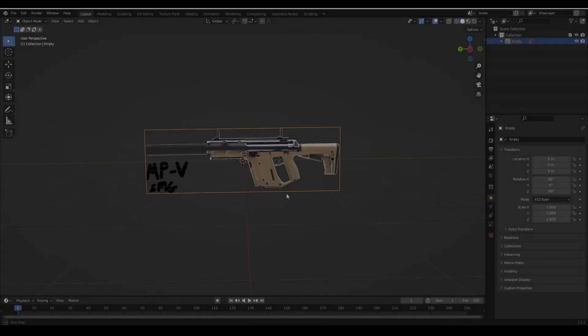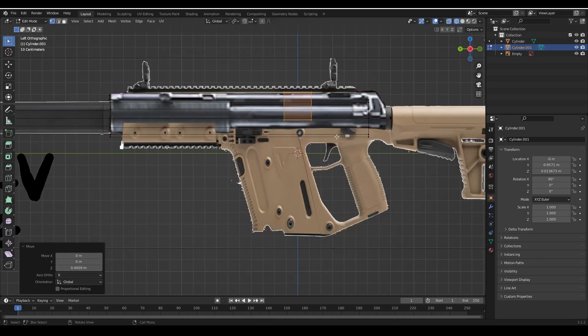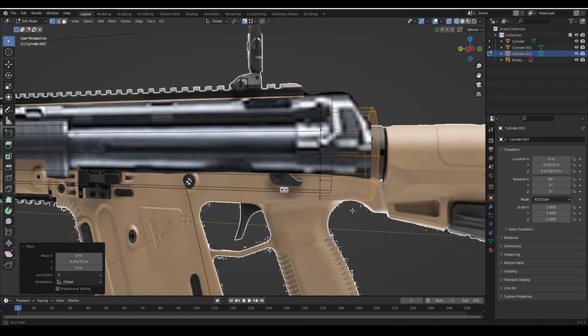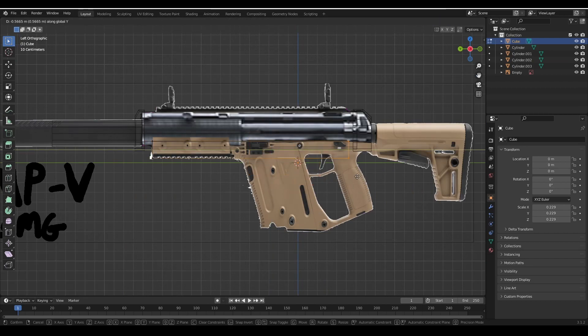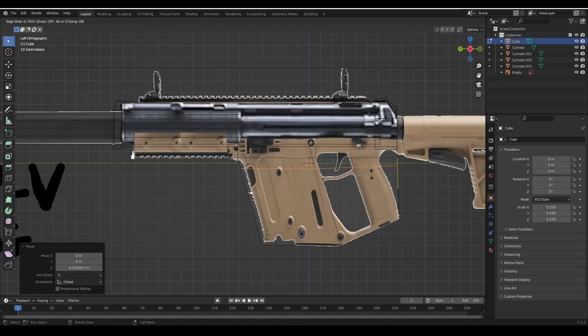Hey folks, like I said last time, this devlog is going to be all about 3D modeling and animating. I learned a ton about Blender, but the bulk of my time was just trying to make things look good. Before starting each model, I made a photobash of existing weapons meshed together or tweaked in some way. I want my weapons to be fairly grounded in reality, so I figured starting with existing weapons would be a step in the right direction.